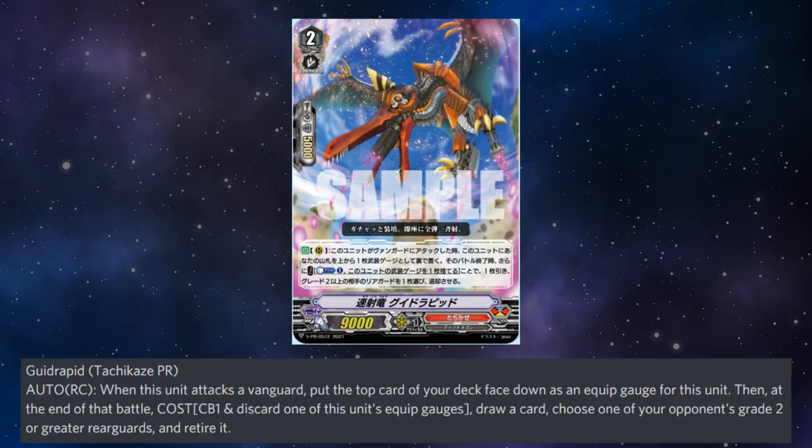Quick cap. Tachikaze promo: auto on the rearguard circle — when this unit attacks the vanguard, put the top card of your deck face down as an equip gauge for this unit. Then at the end of the battle, by paying counterblast 1 and discarding one of this unit's equip gauges, draw a card and choose one of your opponent's grade 2 or greater rearguards and retire it. That's not bad, though I can't really say much for Tachikaze.